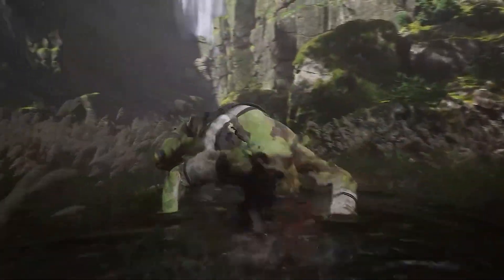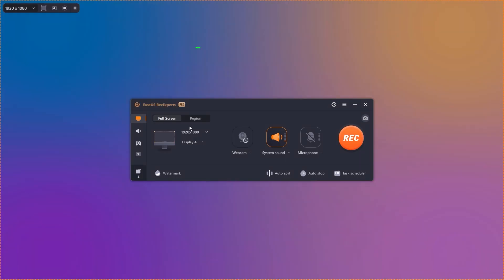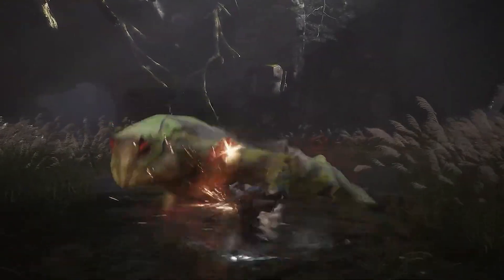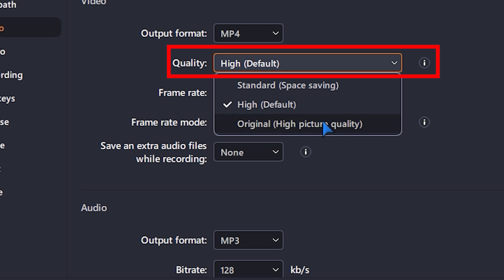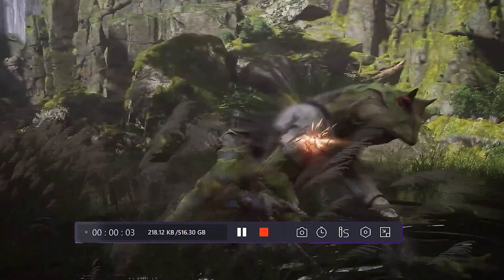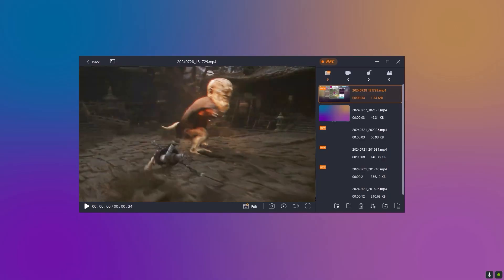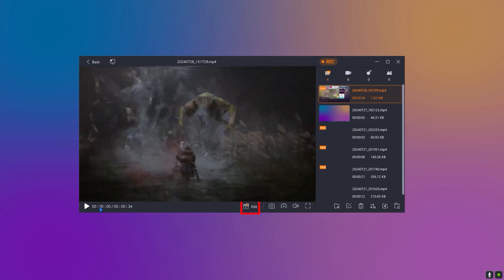Let me show you how I'm capturing all this without breaking a sweat. Here's the magic: I launch Ease Us Rec Experts. I'm in record screen mode — it's perfect for capturing every detail without any lag. I can adjust everything: frame rate, video quality, even format. It's like being a director of my own epic movie. And boom, we're live! I can even take screenshots while recording, in case I want to show off later. Plus, if I need to trim the footage, no problem — Ease Us has got a built-in editor for that.